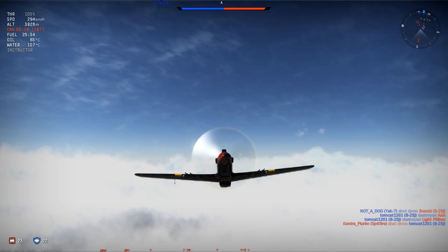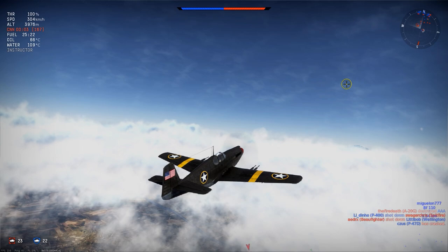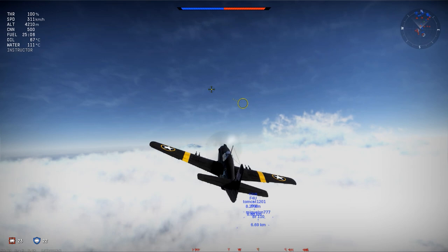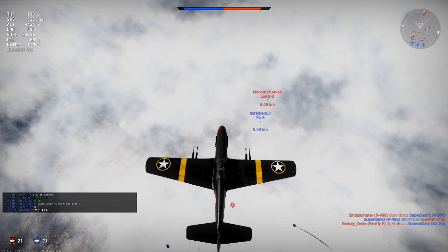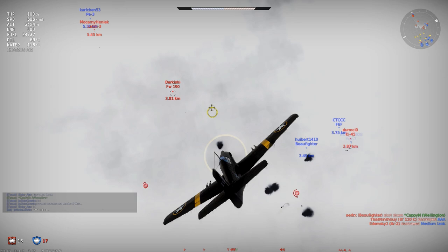Our situation at the moment: we've killed three bombers and we are at 4000 meters — the highest plane up there together with one of our friendlies. We are assessing the situation. You can either dive down or stay up and look for more bombers. Always check and think: what is the best course of action? Where can I do the most good for my team? I don't see any bombers coming, so I decide to dive down on this furball and help my allies.